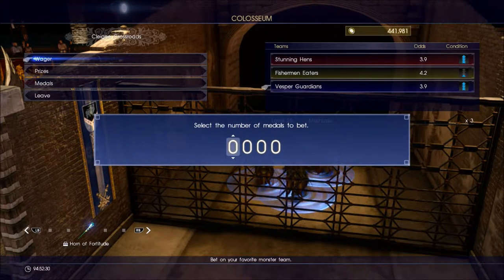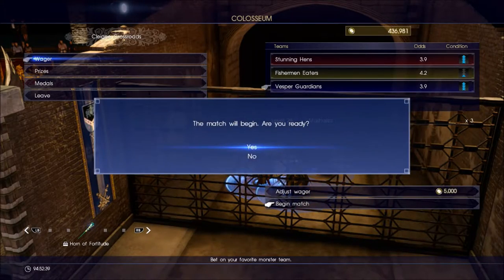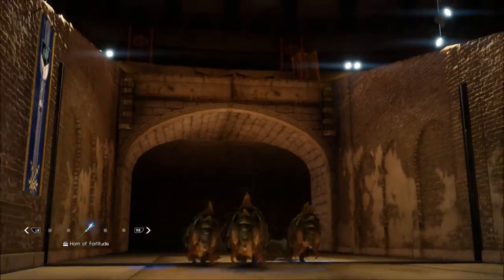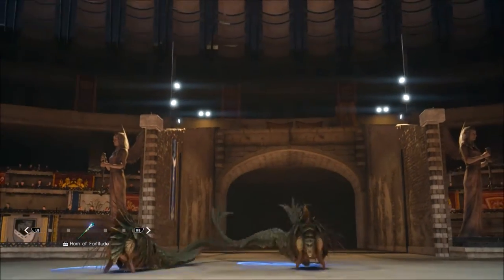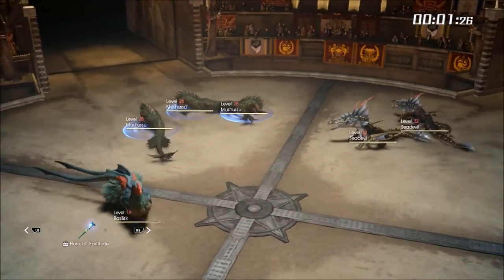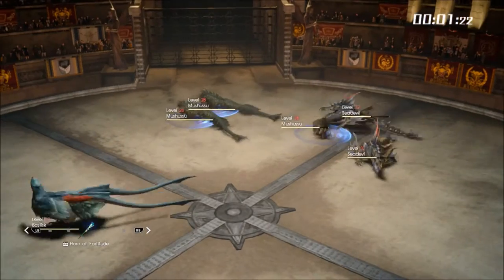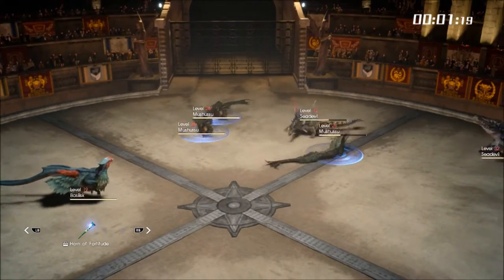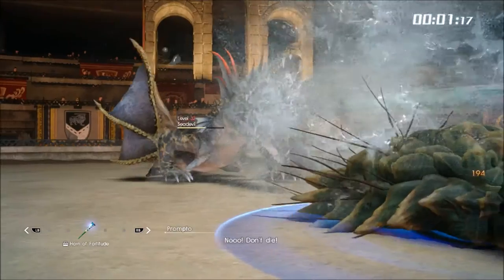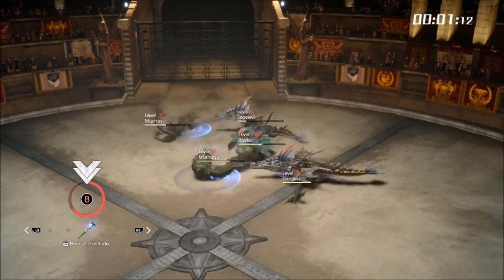Take a look at the odds and then take a look at the condition - the more light blue bars you see the better condition they are, so choose wisely. Also take note of their level. It is a gamble, so just do what you can to narrow the odds and pick something you think will win. Once you click on the one you want, you can then bet your tokens - again you can only bet up to 9,999, so just bet whatever you're happy with.